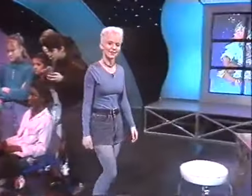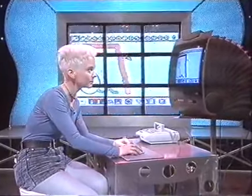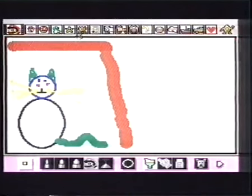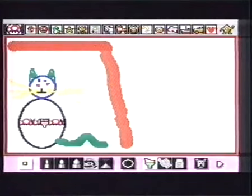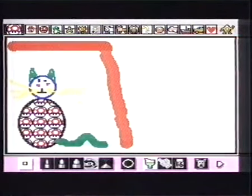Mario Paint is launched in Britain this Saturday — the first console paint package with a mouse. It runs on the SNES, costs about 60 quid and can do loads of different things. As well as doing all the usual things you'd expect like different sized brushes, down here you can even have the Mario characters, so I could choose the mushrooms and fill up this cat's tummy with mushrooms.